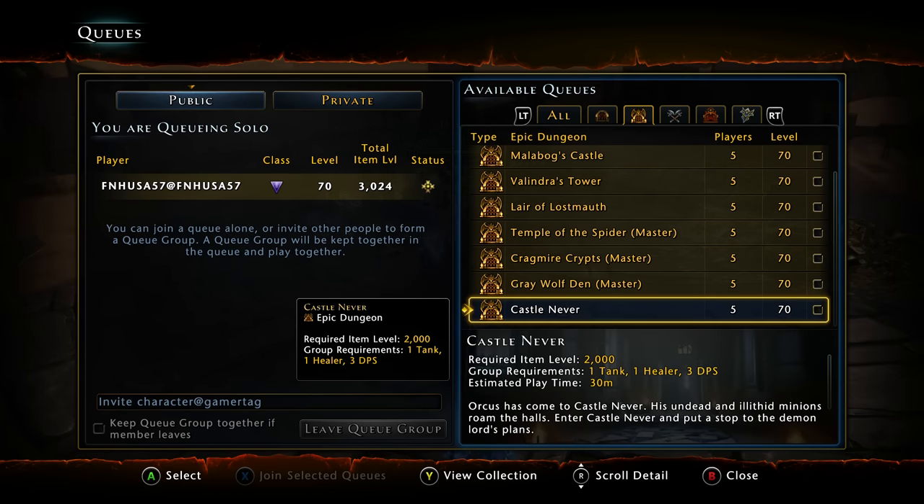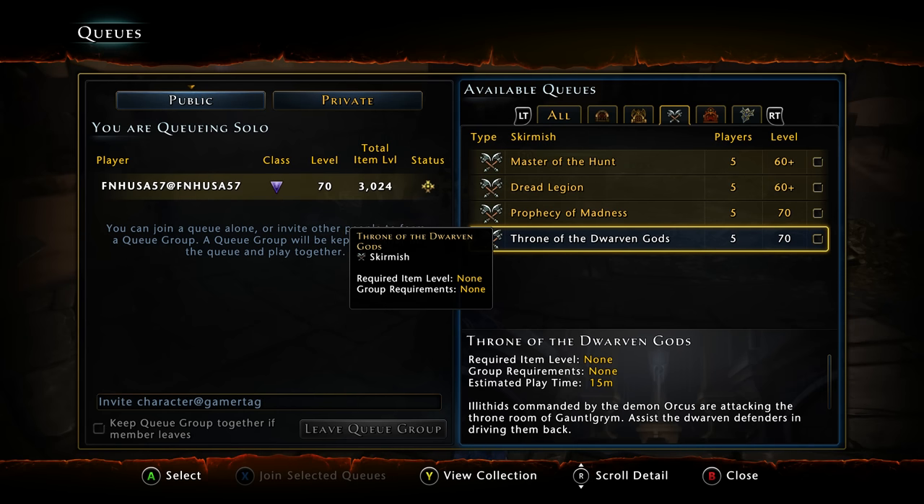You also have Epic/Master Kragmire Crypts, Master Grey Wolf Den, and what everybody has been waiting for to come back — Castle Never. The boss isn't going to be the same, but I won't spoil that. There's new loot, a new artifact set with artifact, neck, and waist pieces — though the stats don't look great, it seems more deflection-focused. There's also a new ring, two new enchantments — an armor enchantment and a regular enchantment — just all kinds of new stuff.